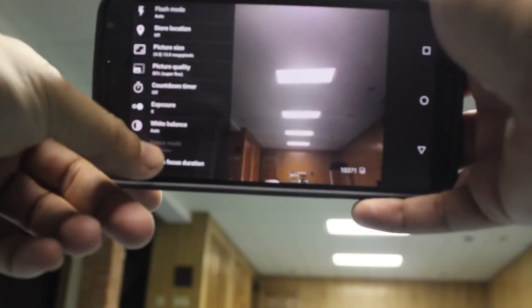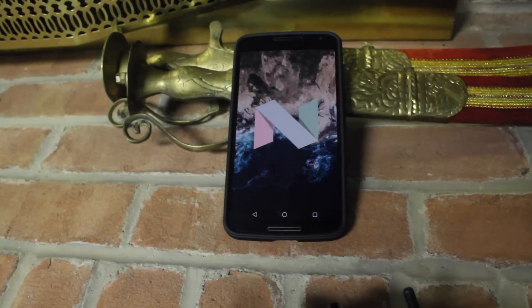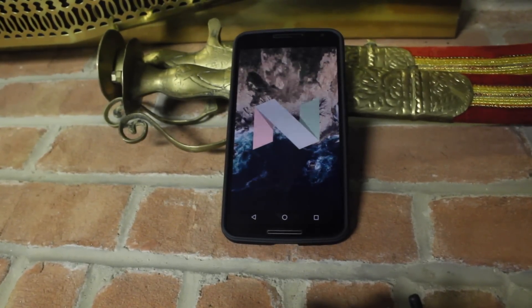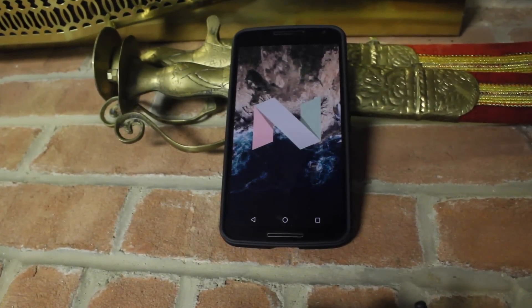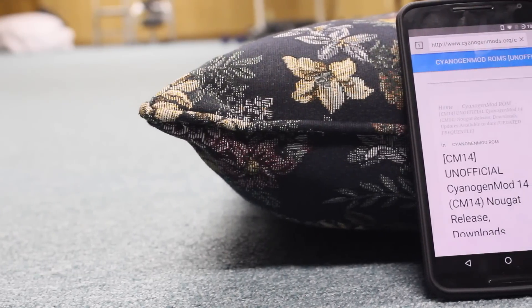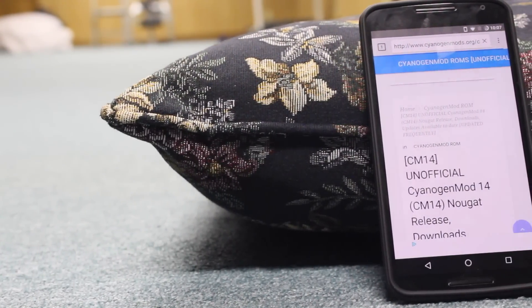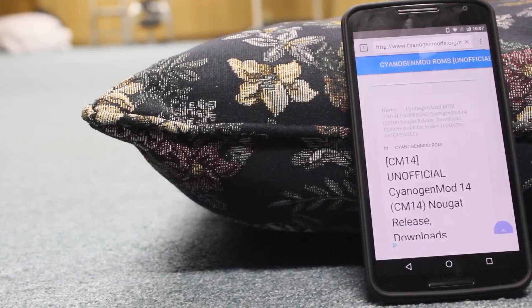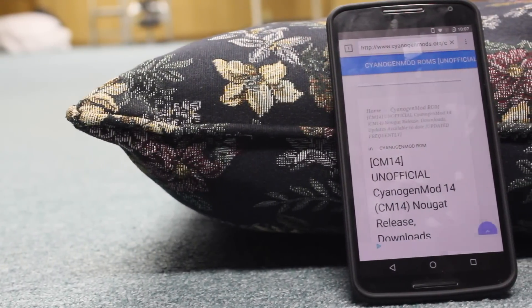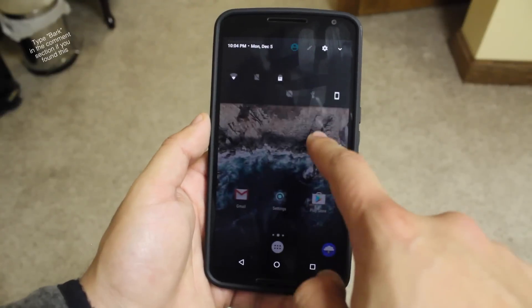Some features that come with it: double tap to wake if your phone supports it in stock — like the LG G4, LG G3, all those phones that already come stock with double tap to wake will carry over to CyanogenMod. Weirdly enough, the Nexus 6 doesn't have double tap to wake out of the box, but this did come with it. It also has raise to wake. You're able to edit the status bar and add icons, though there aren't a lot of icons yet — you can't add the volume panel, which is one of my favorite features.